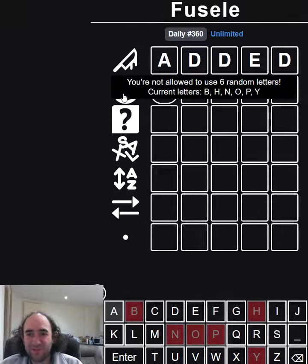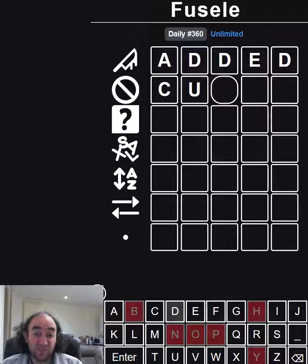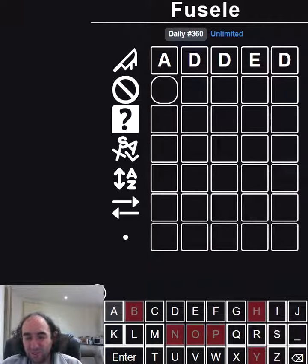I'm not allowed to use six random letters. Luckily none of those are the most common ones, so we should be able to find five different ones. I was about to do 'cured,' but of course it can't be an ED ending — we literally just learned that.